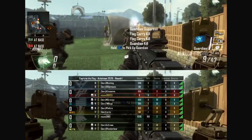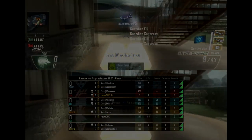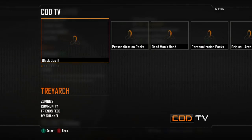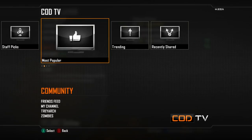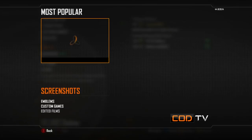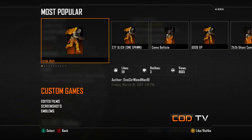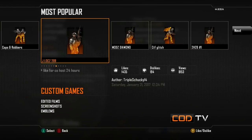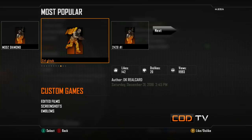Anyway, let me show you guys how to do this glitch in your own game. First, you're going to go down to COD TV, then go to Community, then Most Popular, then Custom Games. You're simply going to be looking for a custom game called 'Capture the Flag Glitch' or something similar, where you can get all the bots or enemies to spawn in one spot.